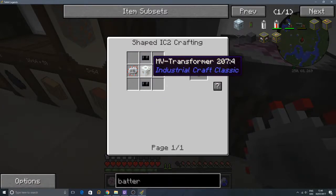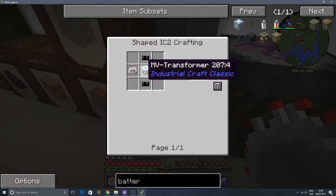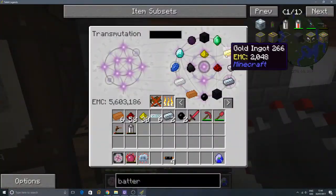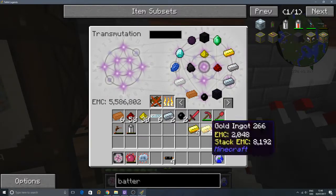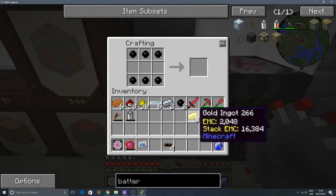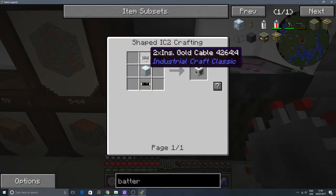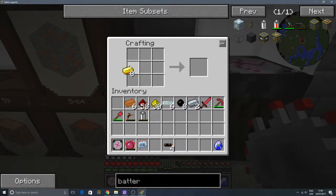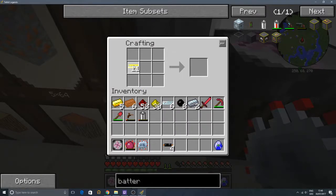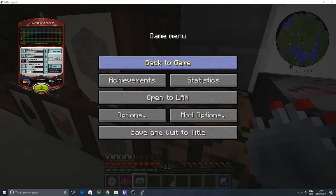And an HV transformer. Okay, that's going to make it a bit more difficult. We're going to need another energy crystal, an MV transformer, four insulated HV cables, and an electronic circuit. The MV transformer needs a machine block and insulated gold cables. We've got some gold in here. So we're going to need some gold cables, which means we're going to need more rubber as well. The gold cable recipe is actually different from the copper cable - it's just two rubber and a gold wire. So I'm going to have to go ahead and make some gold wires first. Gold wires done. So now we've got two insulated gold cables.